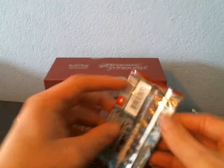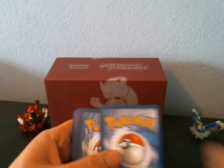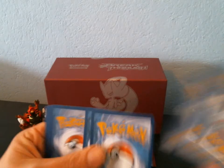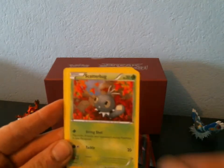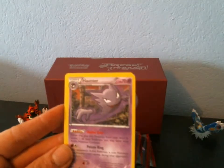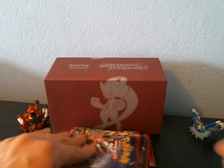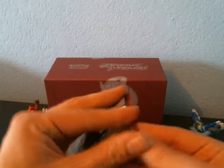So we'll start off with the first pack. We have a Remoraid, a Teddiursa, a Scatterbug, an Axew, a Flabebe, a Cacturne, a Haunter, a Piplup. Staryu is my Reverse, and my Rare is a Bronzong. The cards feel a bit different than I expected.